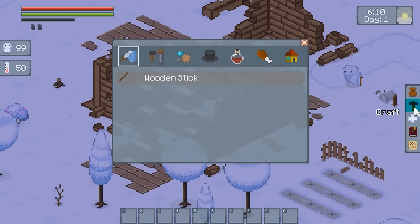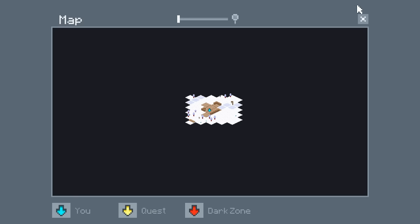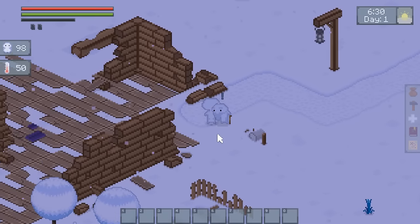So we've got Craft — I can make a wooden stick. There's a skill tree. Neat. There's a map. This actually looks really nice. I mean, the character models are basic as all get out, but whatever.